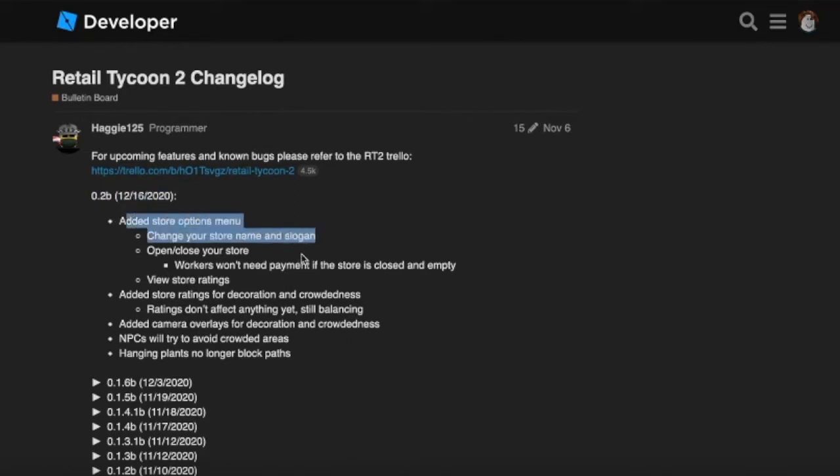They added a store options menu. Now I can change my store name and open and close my store. Workers won't need payment — that's good. There's now store ratings, which are currently only for decoration and crowdedness, and they don't really affect anything yet. There are camera overlays for decoration and crowdedness, which I'll show in a minute. PCs try to avoid crowded areas, and hanging plants no longer block paths.